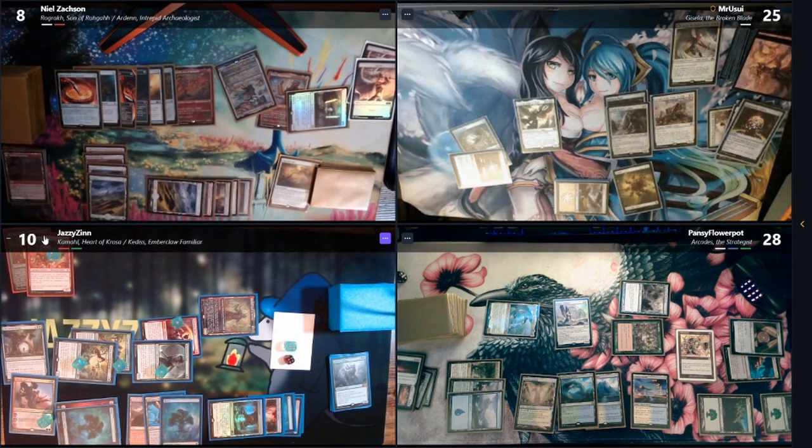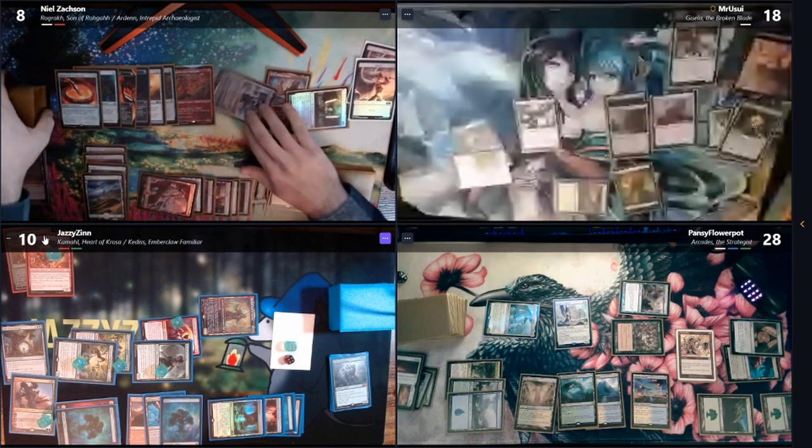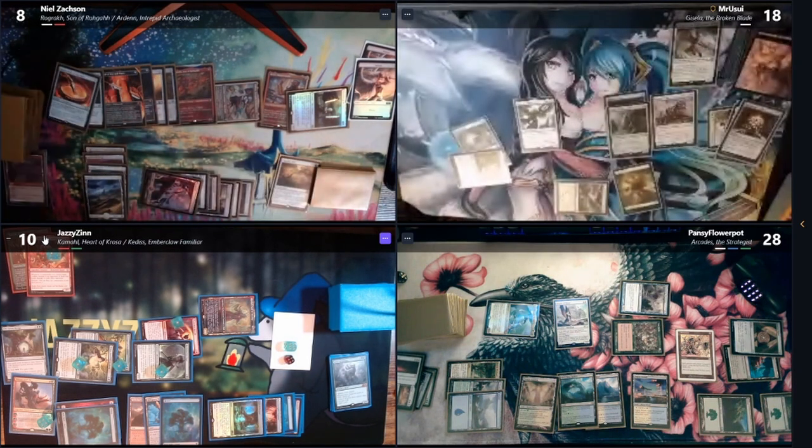And then you get all those triggers? Yeah. I am dead to War and Peace and death. Let's do the triggers first. Sword of the Animist — I search for a basic land. The first hit happens. How much attack is he? Seven. One, two, three, four, five, six, seven — and then that's seven Rogue Roc damage. That goes up to fifteen. I'm also dead to commander damage. I'm dead in multiple ways. Sword of War and Peace — I take eight. Deals damage equal to the number of cards in hand — you have eight cards? I do.